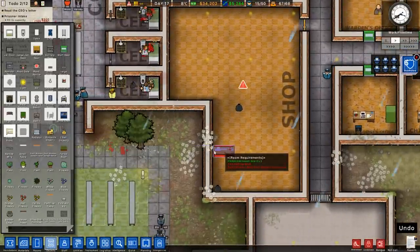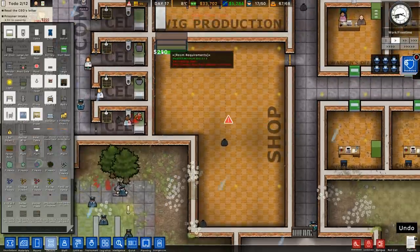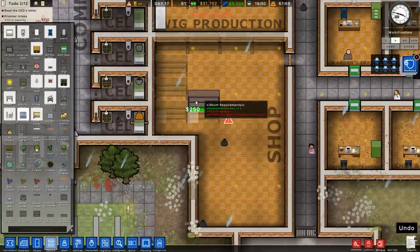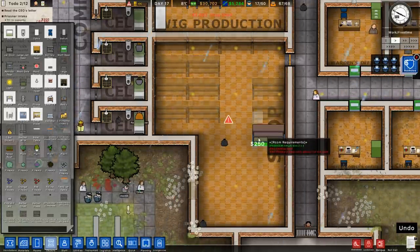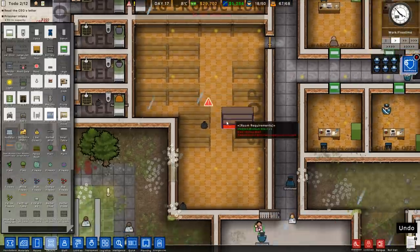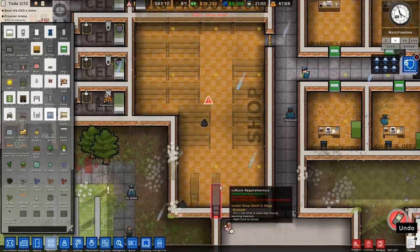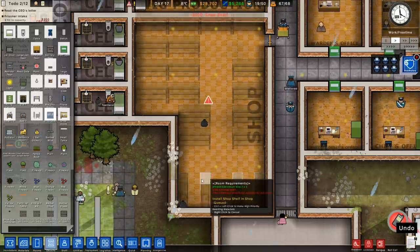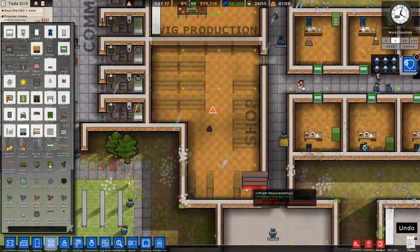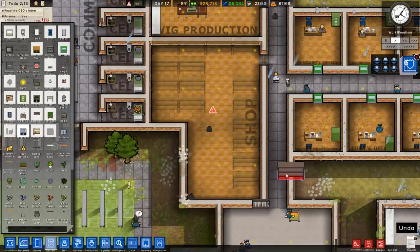Objects for the store — we need to get a shop front in. We'll place that there. We need shop shelves: one, two, three, four. We're doing our best to maximize how much stuff we can get in. I believe we just need a shop front, not tables. That should be fine for the store — I'm happy with that.